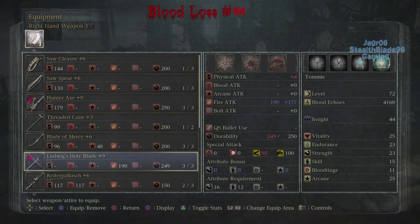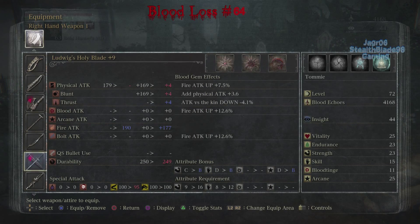I would like another Ludwig's Holy Blade because apparently it's the most physical of all the blades, and I'm using it as a fire weapon, so it's probably not doing too good. You're probably noticing the kin statistic is down. That's because I just got Fire Attack Up 7.5 and Add Physical Attack 3.6. The gem I got from the central chalice — I finally put it on and got another fire attack up by 12.6 on top of the waning fire 12.6.